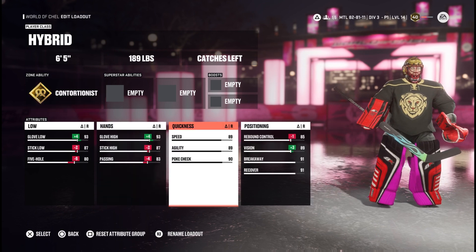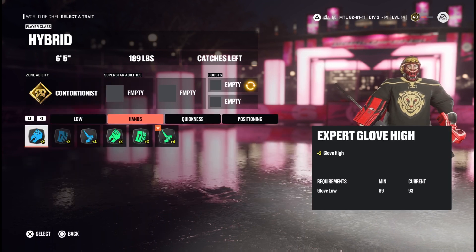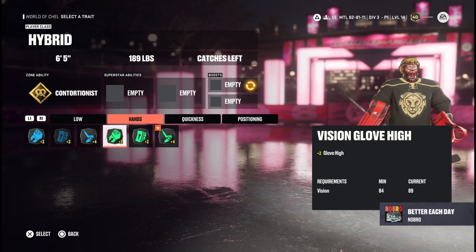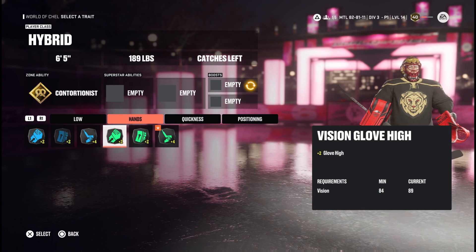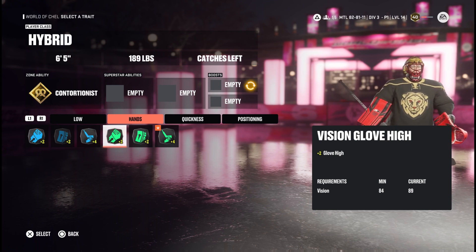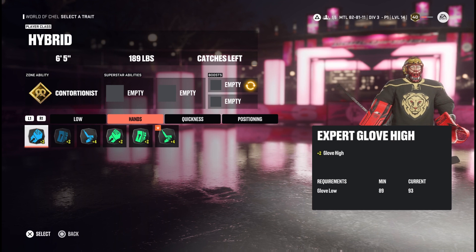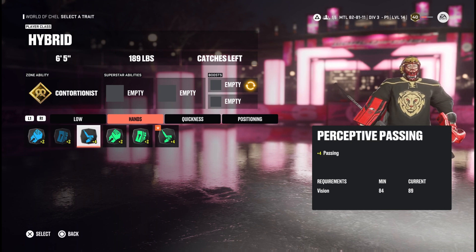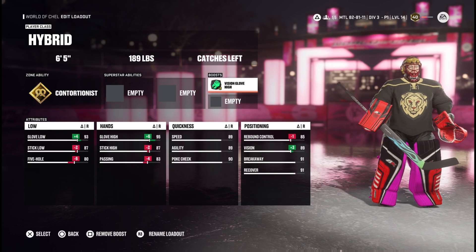Now we're going to equip a boost. We're using this one right here: plus two glove high. When you look at the bottom at the requirements, it says vision 84 minimum — that means this boost is also helping your vision while giving you plus two glove high. You could use the one that also gives plus two glove high but helps glove low, but glove low is already at 93, so we won't really need help there. We're putting it on vision because vision is really important in sixes.